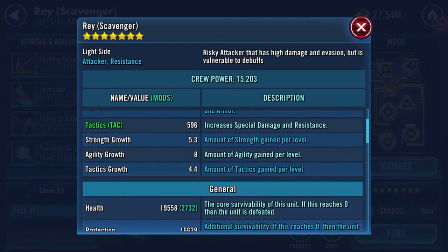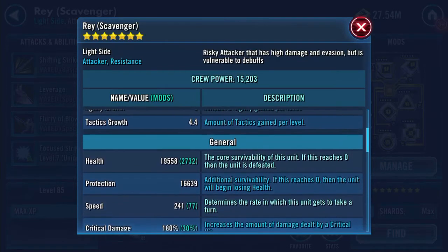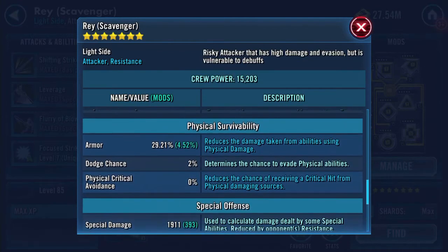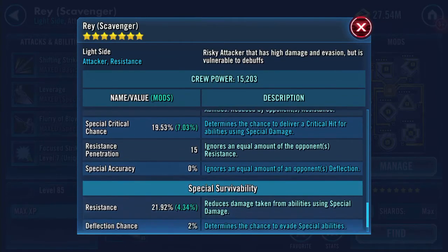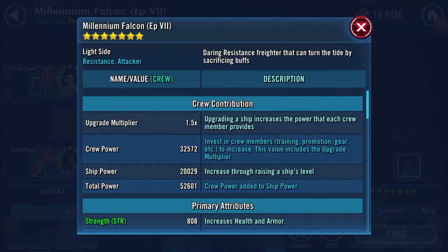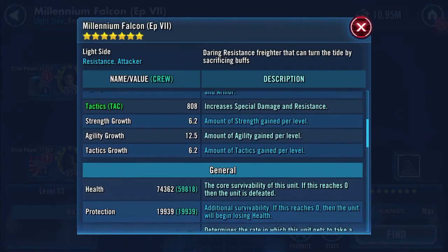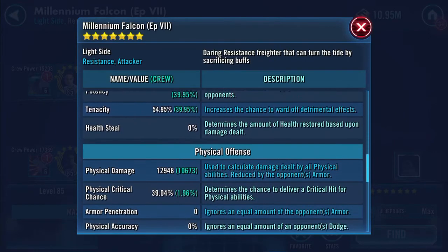3,099 on her physical damage, armor penetration of 44, 19,110 on her special damage, resistance penetration of 15, 21.92% resistance. If we have a look at the ship now: 74,362 health, 19,939 protection, 154 speed, 12,948 physical damage, and the rest of the stats appear to have remained the same.